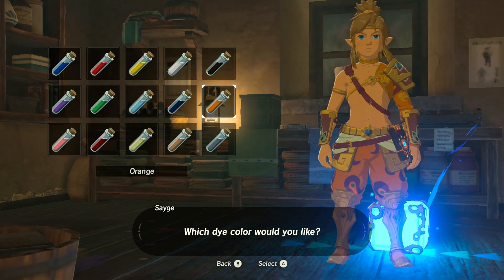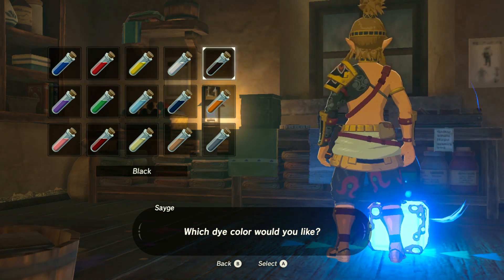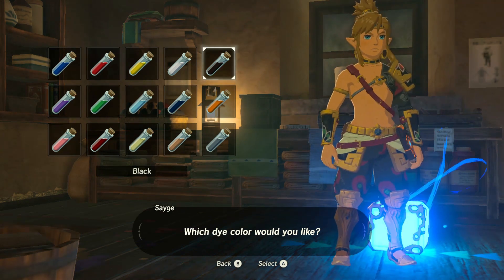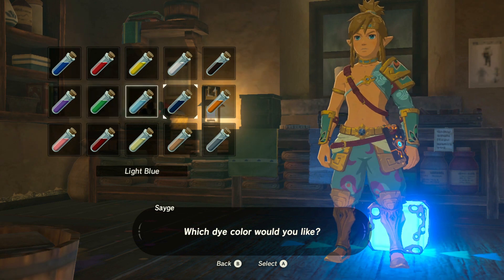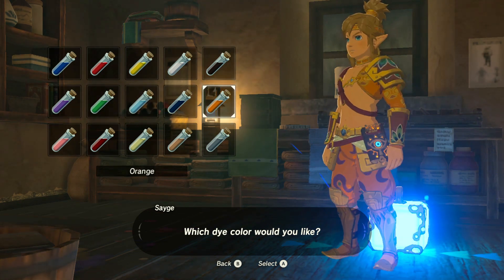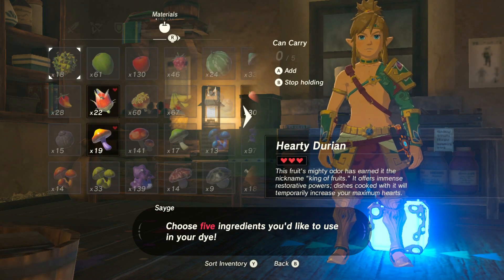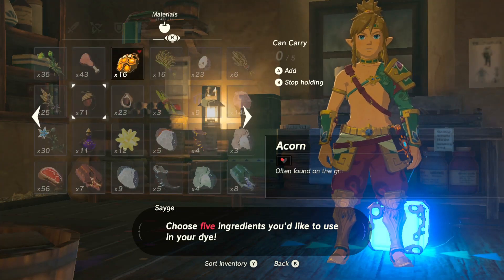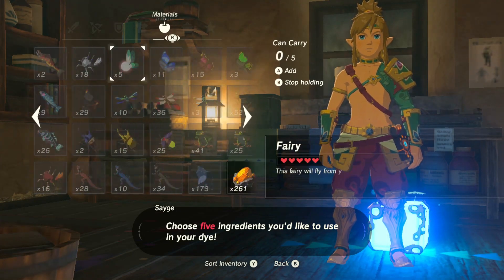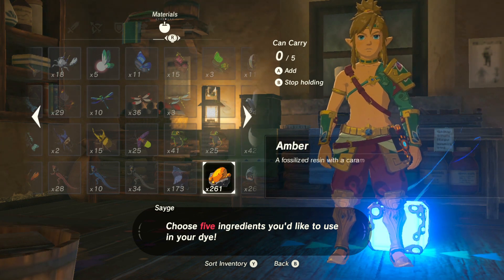Gotta go orange. Go with the black. The orange does look really good. Orange or black? Orange — because orange seems like a Gerudo color. All it needs is Voltfruit. Or pumpkins. Or carrots — look at all those mighty thistles. Everything I can use for orange... amber. Damn, that's a lot of amber. Let's use that.